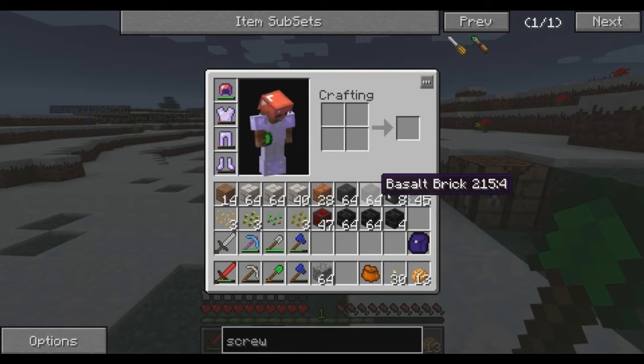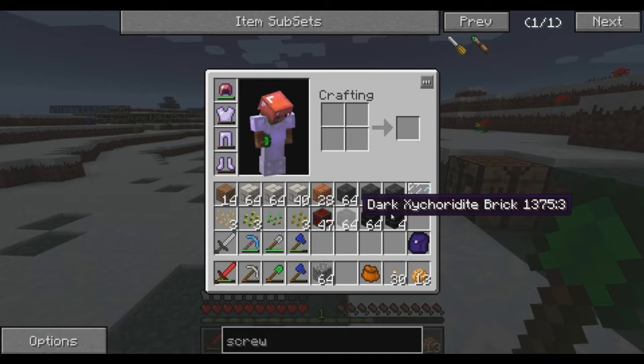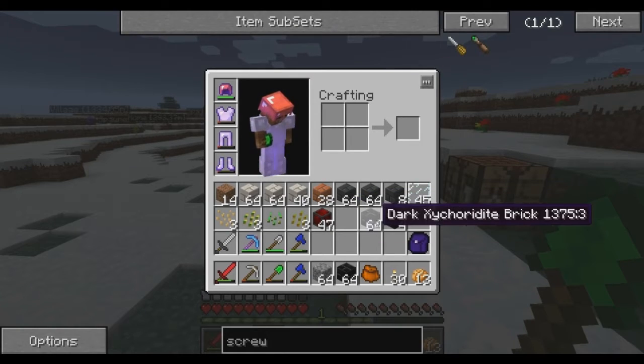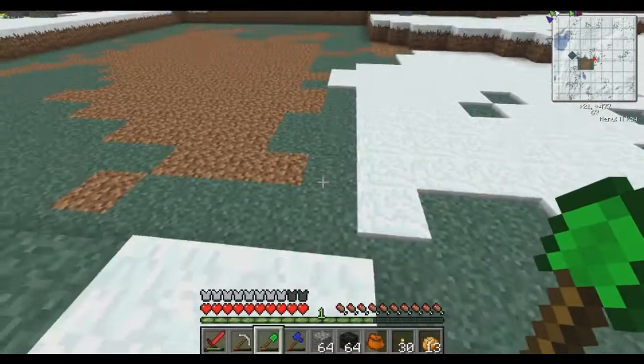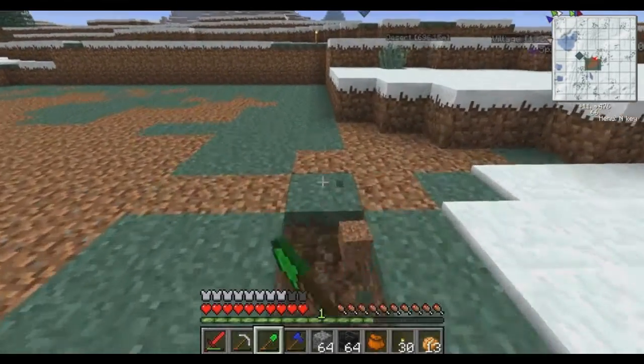So what we have here — these are the materials I want to build with. I think I'm going to use this stuff for the floor. What we're going to do is go ahead and dig out this first layer of dirt.